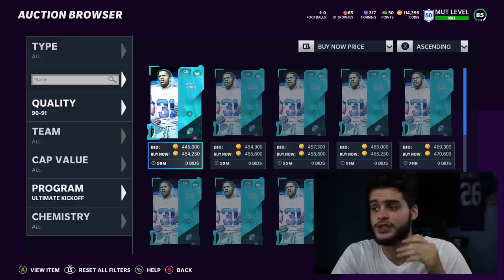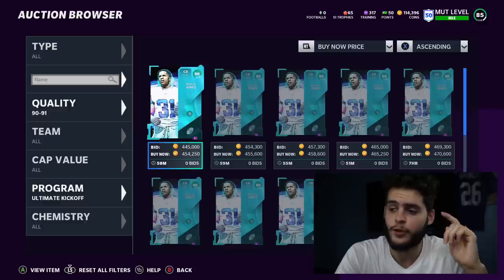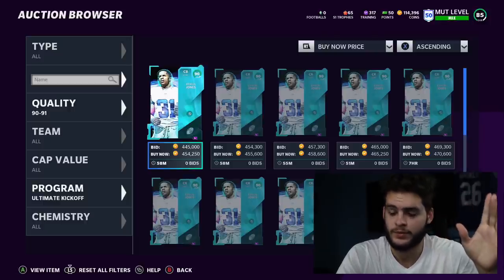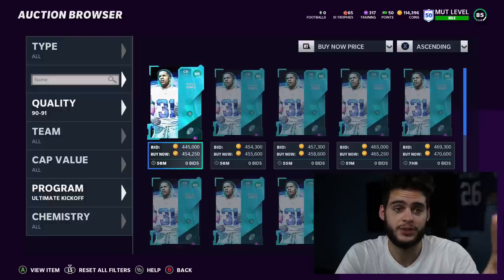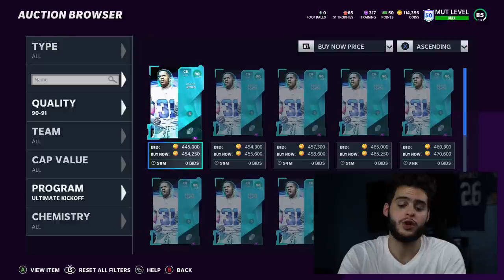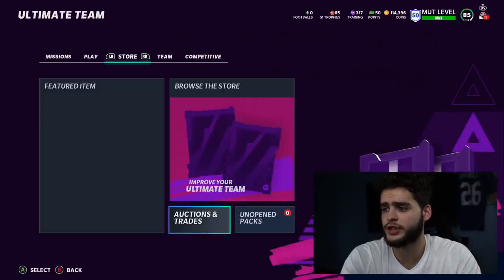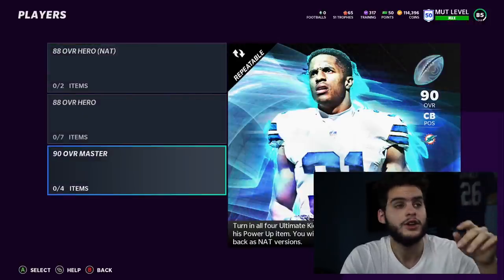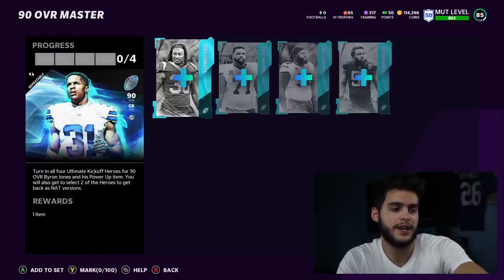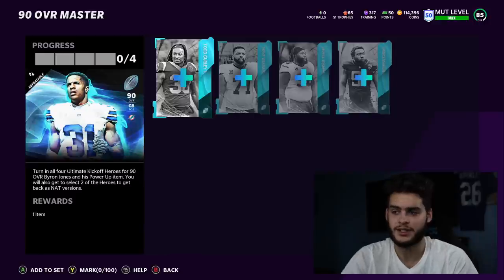You want to get this master — he's probably the best cornerback in the game and you don't want to miss out. So first off, note the price: 450k. The set costs 600k because you can get every player for about 150k right now if you sit there for a few minutes and snipe them. So the whole set costs 600k, and Byron Jones sells for 450k — about 410k after the auction house reduction. Turn in all four kickoff heroes for a 90 overall Byron Jones and his power-up item, and you also get to select two of the heroes to get back.